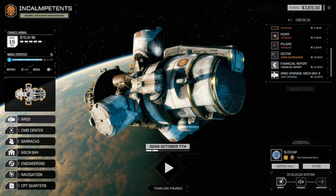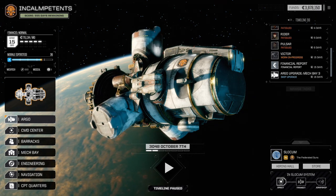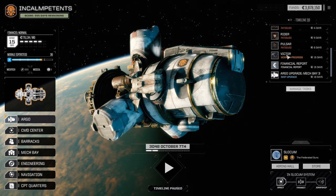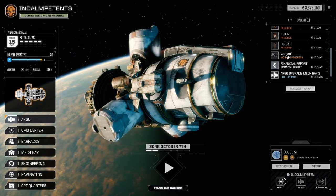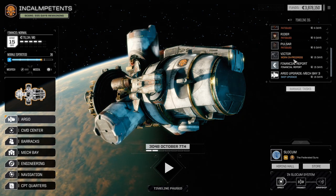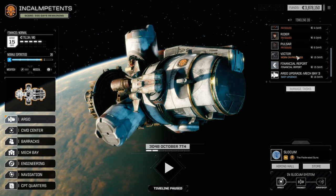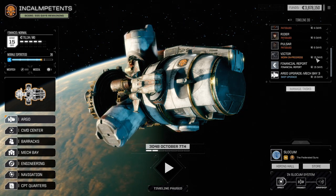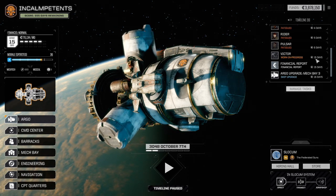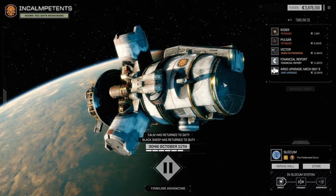Ladies, gentlemen, and you beautiful in-betweens, hello and welcome back to Battletech Extended. I'm Computer, and last episode the Victor got a pretty rough welcome to the unit, lost its entire right arm and torso. So now it's getting a fancy new UAC-10 and much more armor, but it'll be about two weeks before it's ready, so we're gonna have to use the Warhammer again for a little bit. Anyway, let's wake everyone up and then take a new contract.